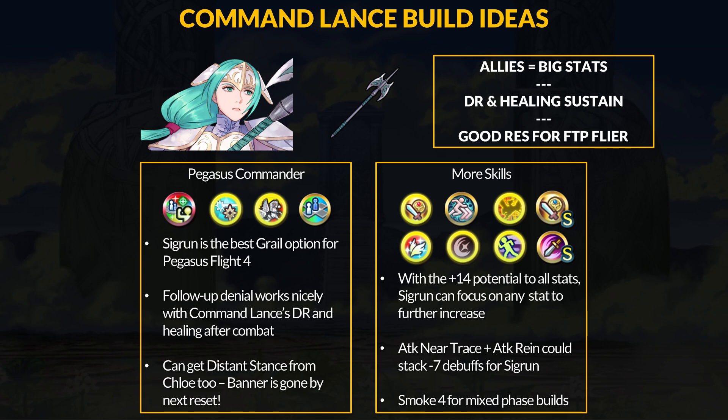Extra attack and defense debuffs and no-followup denial are good with her one-time damage reduction. This can be useful on either phase, and Sigrun can also borrow distant stats from Chloe. Sure, you do not want to tank an archer, but Sigrun at least has some damage reduction to maybe survive a shot, and the main goal is to fight off mages for the team. Speed and res oath 4 will likely be the best option for Pegasus Flight.